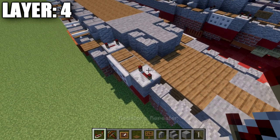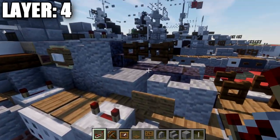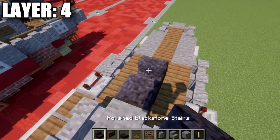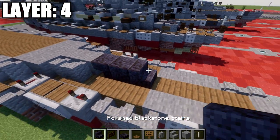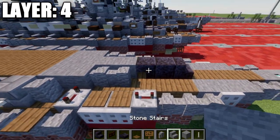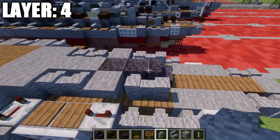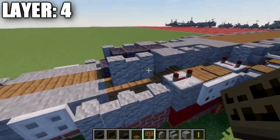Once we have that done, place down a redstone repeater again with the notches spread apart. We're going to then place down a polished blackstone upside down stair, followed by a polished blackstone full block, and then another upside down stair coming off that. Going to the sides, place down an upside down stone corner stair coming off this stair, and then two andesite walls on the sides of the stairs and full blocks.